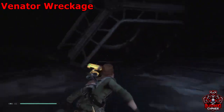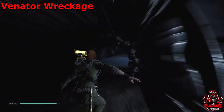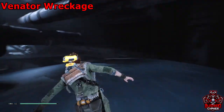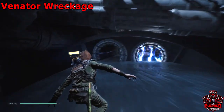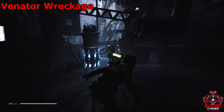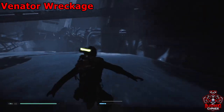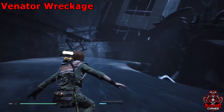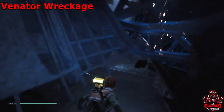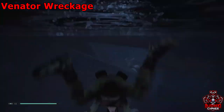Start the slide segment and watch out for the tubes that have electricity going through them. Keep making your way down, dodging the electricity. You'll come across walls you have to force push — like that one I just went through — so make sure you force push those. Move them out of your way and you'll land into the actual venator wreckage.